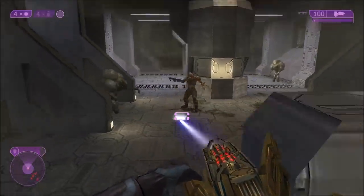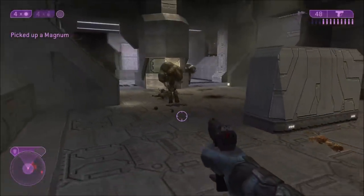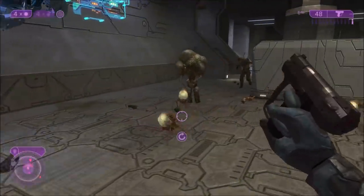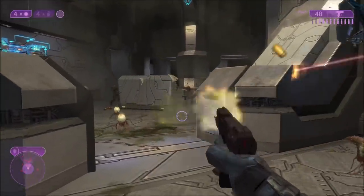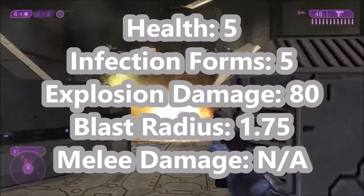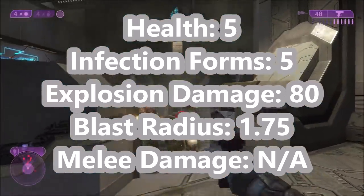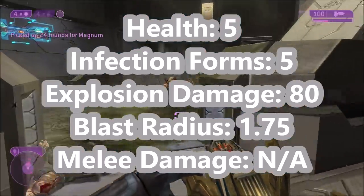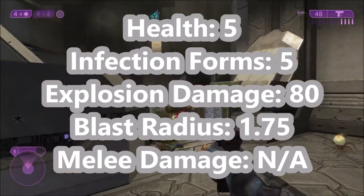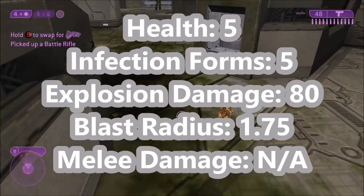The next Halo game to feature flood carriers is Halo 2. The carriers more or less look and behave the same with some visual upgrades, but their stats have changed quite a bit — actually, a lot. Their health has dropped down from 40 to just 5, making them really weak; they die from pretty much one hit from most weapons. When they die, they release five infection forms — a little less than Halo 1 — and their explosion damage is also reduced down to 80, from 85.